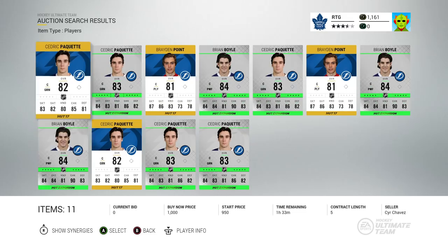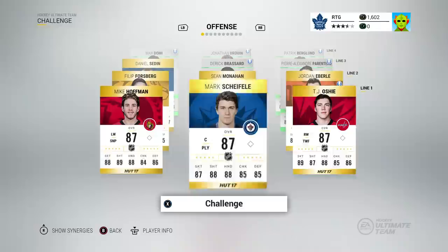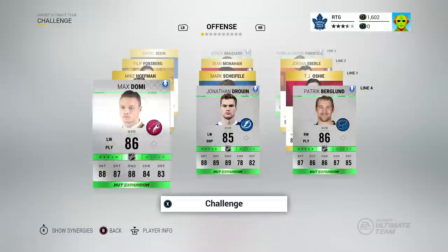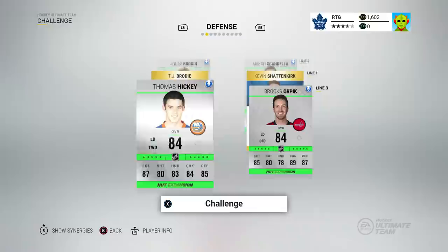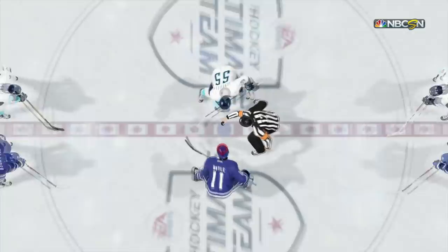I'm looking for the cheapest centerman that's pretty decent. Brian Boyle — 84 overall expansion card. He was a beast in NHL 14 and NHL 15. I'm going to try him out on the first line. Now our next opponent has a much better team than us — like times ten. A ridiculous squad for div 10. We're going up against back-to-back 88 overall goalies; we had Luongo in the first game and now we've got Tuukka Rask.